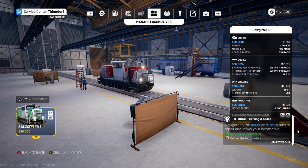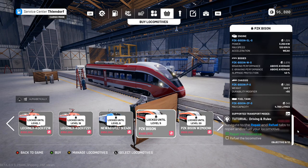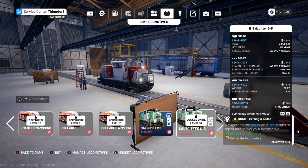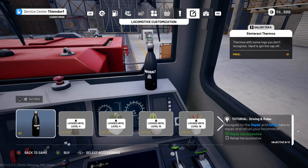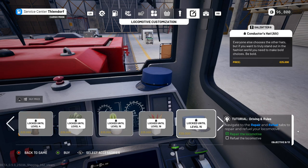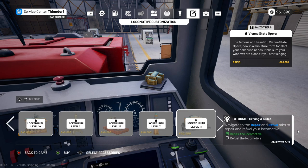Game modes: we have passenger and cargo mode — those are the two types. Manage locomotives: we only have one at the moment but can purchase quite a few once we get the cash. There's a lot to unlock — PZX Bison at level five, PZX Eagle at level 20. Tons of different engine upgrades too. And locomotive customization — no way, we can put a water bottle, a thermos, cacti!